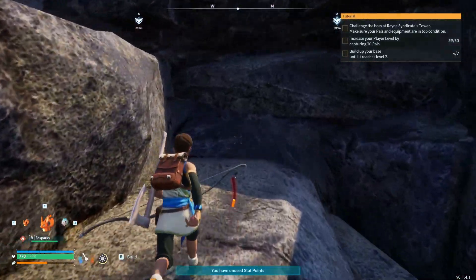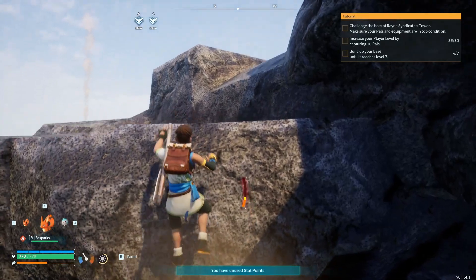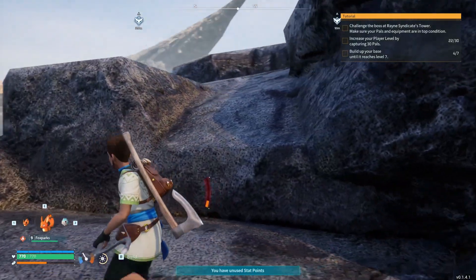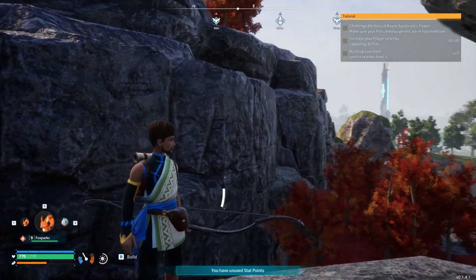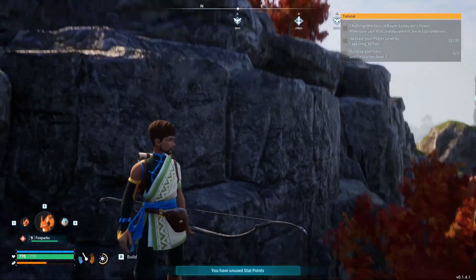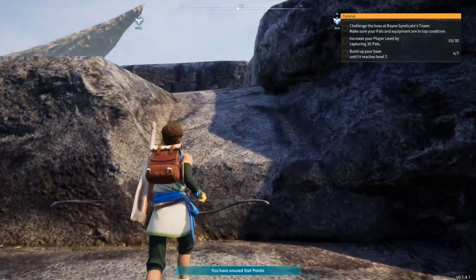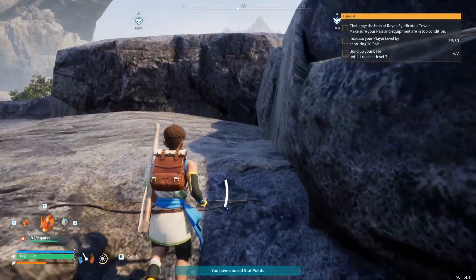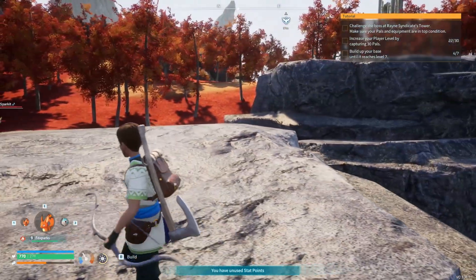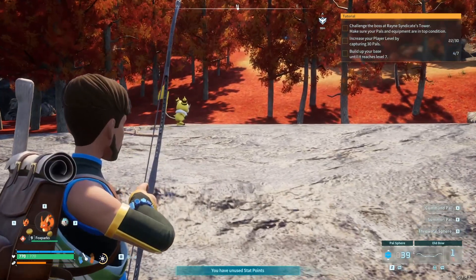Some people have said in other videos that if you get into other areas that are a little less pal-infested, you'll find eggs. I don't know — I seem to find eggs when I'm least expecting them, so I'm kind of hoping for that. How many pal balls do I have? Oh, 39.